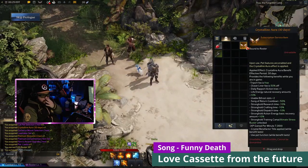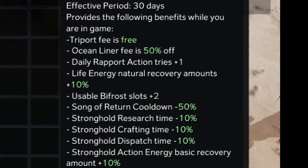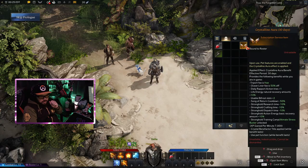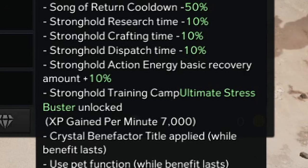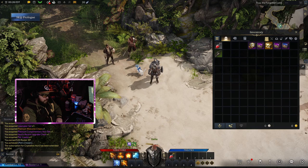Next we've got the premium aura. Triporting is free, ocean liner fee is 50% off, daily rapport action tiers plus one, life energy natural recovery amounts 10%, Bifrost slots plus two, Songs of Return cooldown negative 50%, stronghold research minus 10%, same with crafting and dispatch. Energy basic recovery, ultimate stress buster, XP gain per minute is 7,000 — so you gain XP while you're not playing, like you could just leave it on. We got 30 days of it.